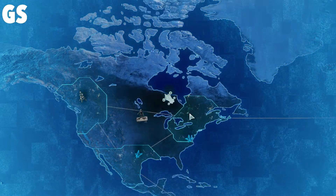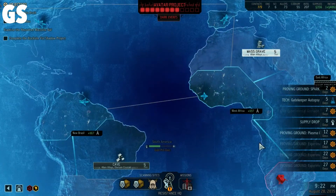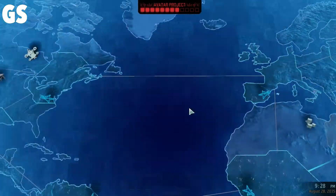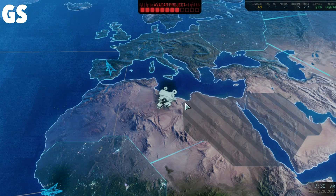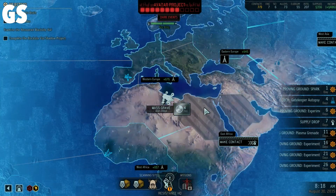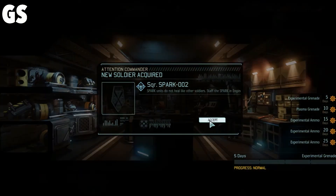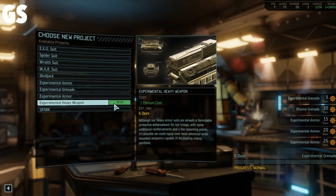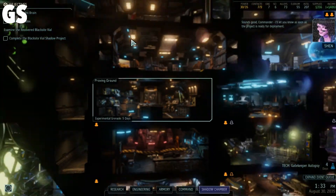Let's go ahead and bring this out — 74 supplies, very nice. Got quite a few alloy stuff. Let's go to the mass grave over here for alien alloys — pick up all the stuff and things, because I do want to get this SPARK going. SPARK 002 — very cool. Let's get some experimental heavy weapons. Sounds good, Commander — I'll let you know as soon as the project is ready for deployment.